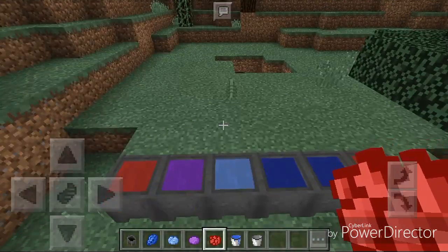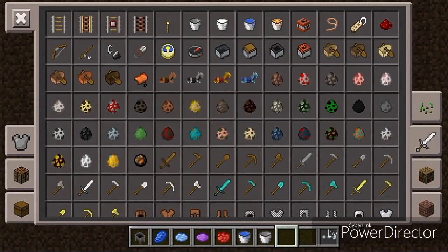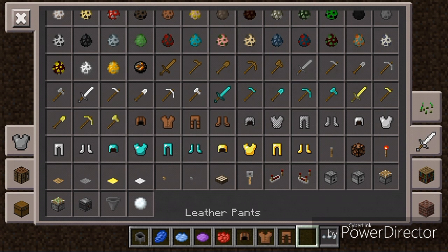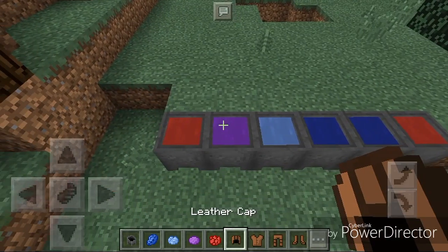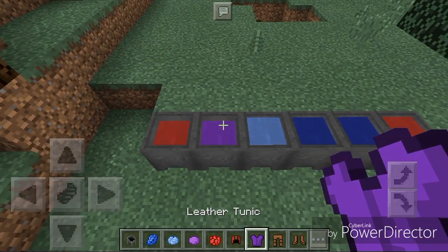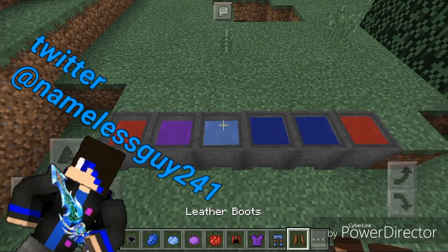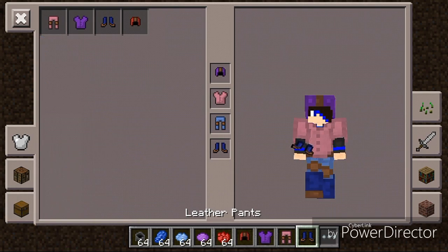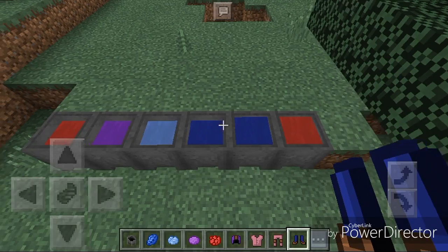And you're done! Find your leather armor and place it in. I'm going to put our leather cap in — it is now red. Our leather tunic — it is now blue. You can keep changing the pieces this way.